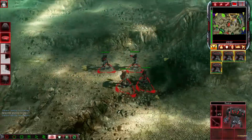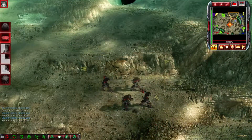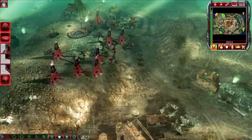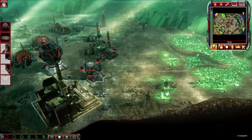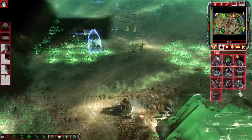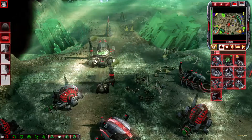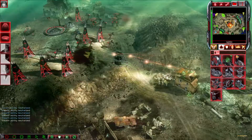Our base is under attack. Our base is under attack. Select target. Unit under attack. Our base is under attack. Enemy commando detected. Unit lost. Defend. Unit lost. Our base is under attack.